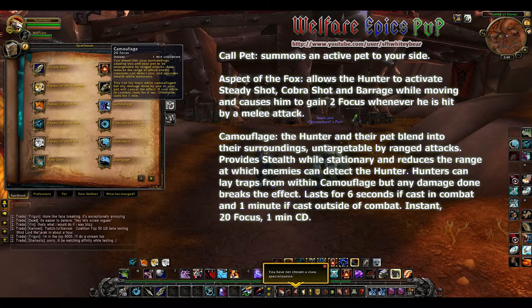Camouflage can be glyphed to allow the hunter to keep their stealth while moving instead of just while stationary — that's a really nice change to that effect. I just got my hunter to level 85 on live about a month ago, so I haven't had a chance to use Camouflage all that much yet.